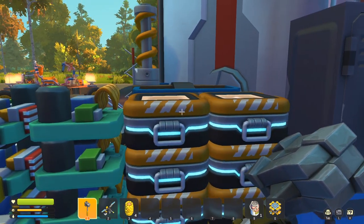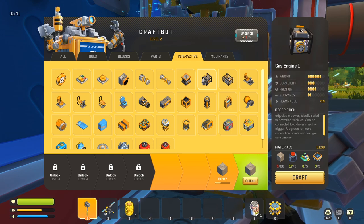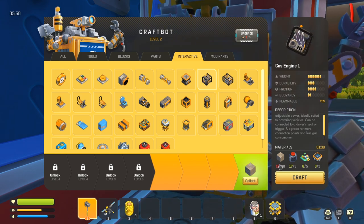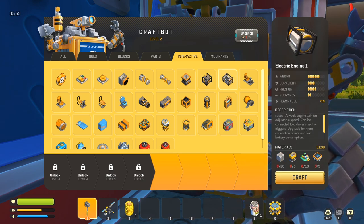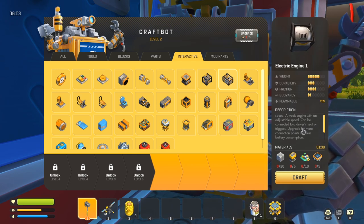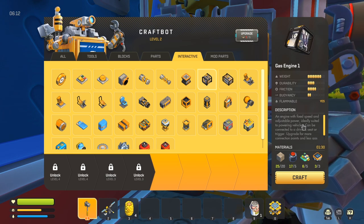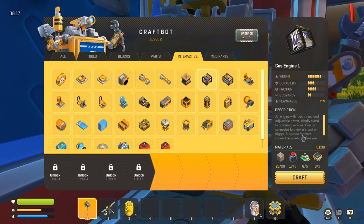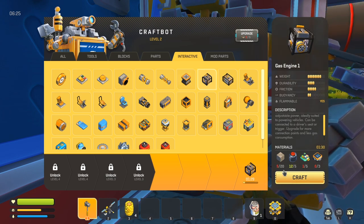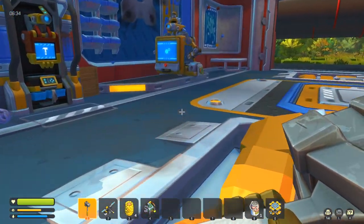We just need a few more of these blocks — I'm going to need two sets of them, so that'll give me 20. Parts engine, no — interactive engine. That's everything, cool. Now we're just waiting for the stuff. We got two of the three things upgraded on this thing today — that's a lot more than I thought I was going to get to. What is this? Electric engine — I wouldn't know how to give that power. A weak engine with adjustable speed can be connected to a driver's seat. An engine with fixed speed and adjustable power — ideally suited for powering vehicles, can be connected to a driver's seat. It does have more connection points, which means I can give my vehicle front wheel drive as well.